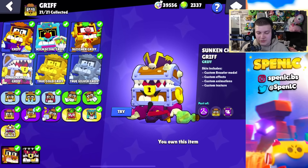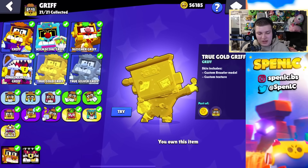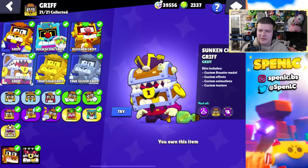Griff again hasn't really got many skins to be fair. I think Sunken Chest Griff is the better one, but I actually play True Gold out of all of them. High School Griff is ugly, Slayer Griff is okay, but Sunken Chest Griff is probably the better one.